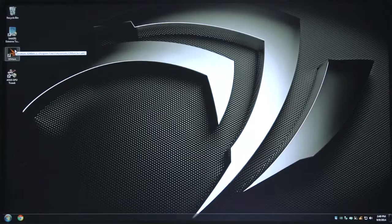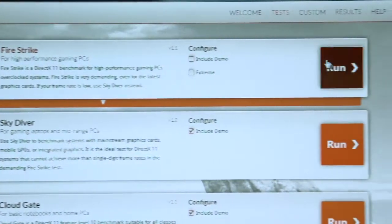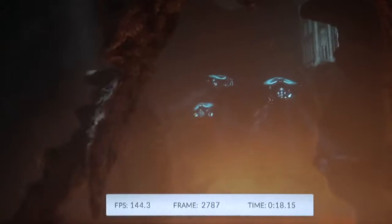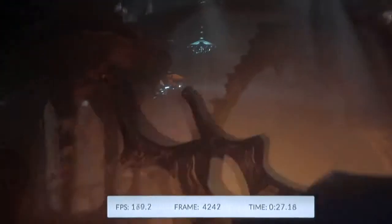The first thing we need is a good baseline — we need to know where the system's performance is at factory settings, so that when we increase clock speeds, we know we're actually gaining performance. We're going to open up 3DMark, uncheck Include Demo, and run the benchmark. At the bottom of the screen, you'll see frames per second, total frame count, and time running during the test. You want to pay attention to the frame rate — that magical 60 frames per second. We're running about 150 frames per second right now, and as load increases, that frame rate will drop.